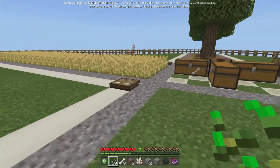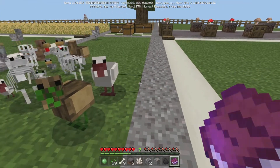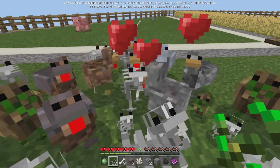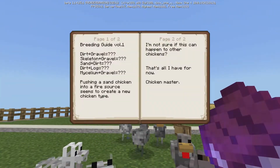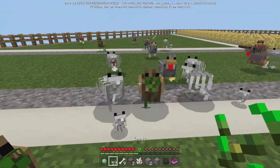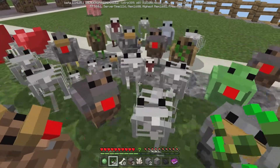I made another mistake while breeding - I made a slime chicken somehow. I wanted to go through the breeding guide again. Dirt and gravel - let's try those. Dirt is right here, and they're right next to each other. What do we get? That's pretty lame. What if we take a skeleton and gravel? I'm fairly positive I've made that before, but one of those has to be sand. Let's try skeleton and gravel.